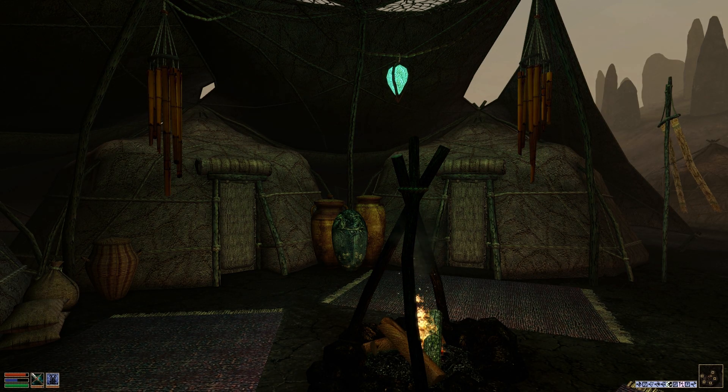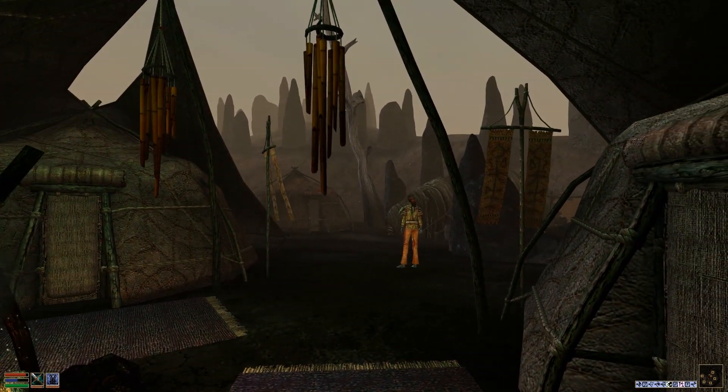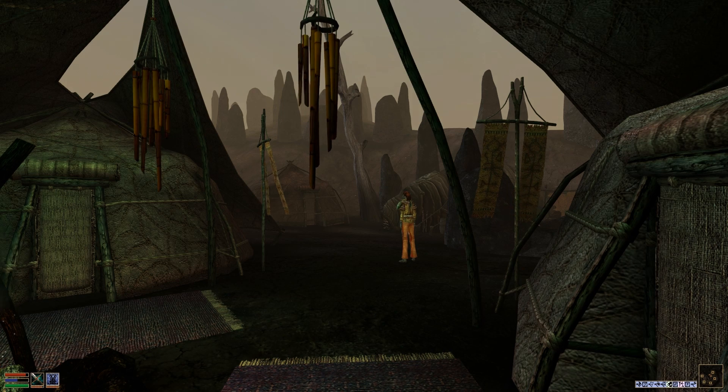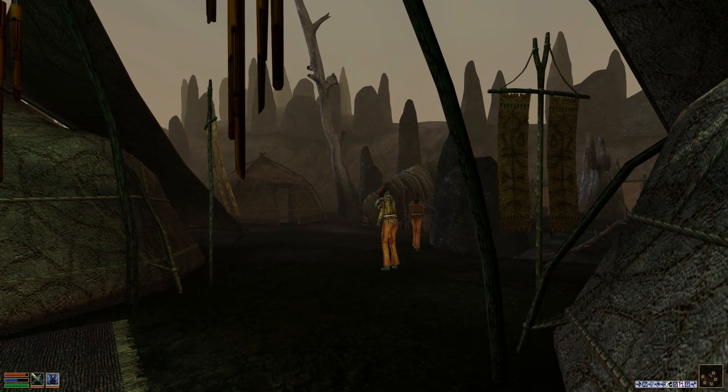Hey guys, welcome back to Morrowind Overhaul version 3.0. My name is Zach and we're here at the Urshilaku camp. What we are doing right now is solving a riddle: 'The eye of the needle lies in the teeth of the wind. Mouth of the cave lies in the skin of the pearl. The dream is the door and the star is the key.' I have to figure out what these things are and find my way to a secret location.